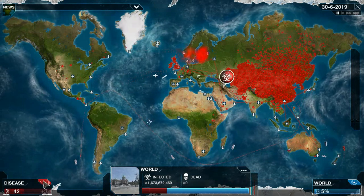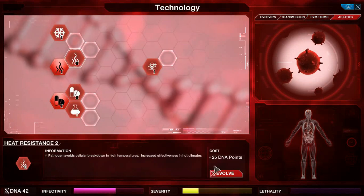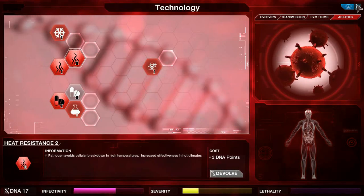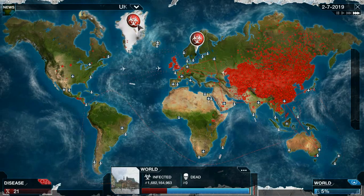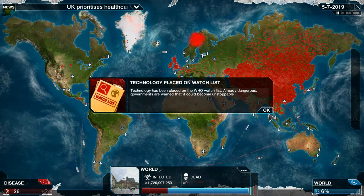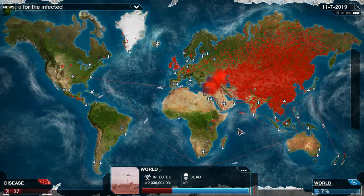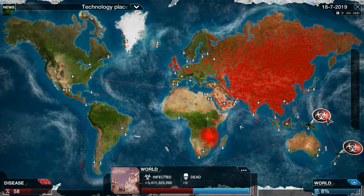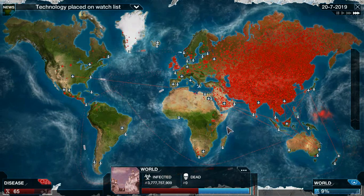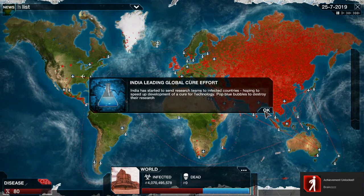Cure progress is pretty slow at this point. I want to get Heat Resistance 2 just to start spreading a little bit faster. It looks like we've spread to a lot of the difficult countries already. More infections than the common cold — affecting most of the countries at this point. We just need to infect all the countries. Walking Dead event — less productive, really good.